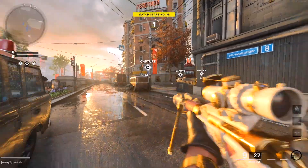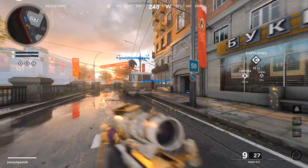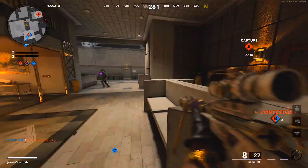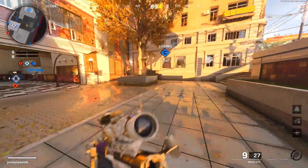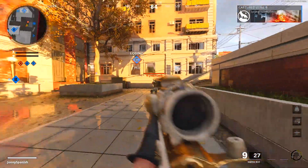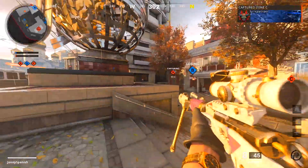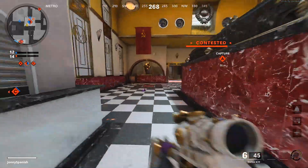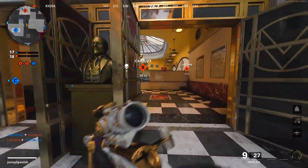Oh my god, this is so much worse than the ZRG. Are you kidding me? At least with the ZRG you're basically guaranteed a kill, but this gun has slightly the same damage profile as the Pellington — a little worse actually, according to the stats. What were they thinking? They freaking weren't. That is atrocious.